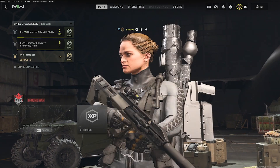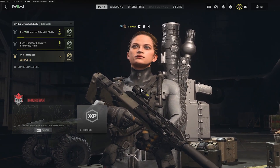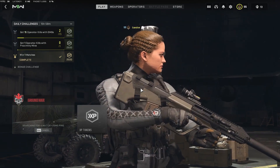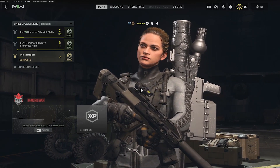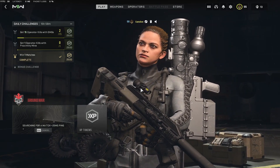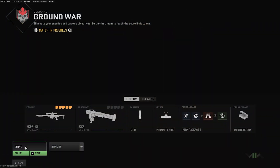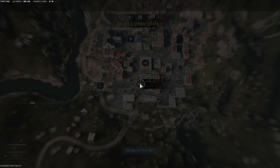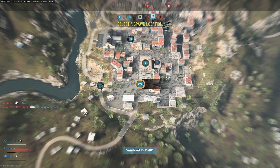One thing you can do in Ground War is go back to your spawn point and camp beside a munitions box to snipe people with the Joker. I'll show you a couple of clips on how I did it. One of the maps that works well in Ground War for this strategy is the map I'm showing right now.